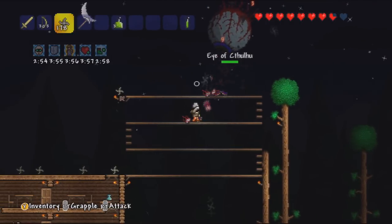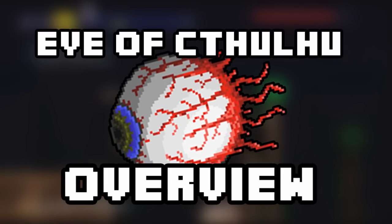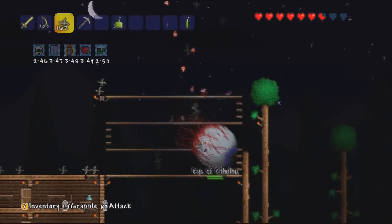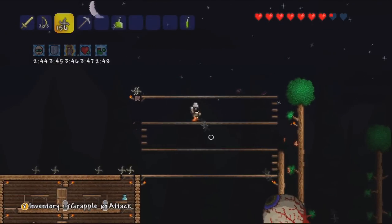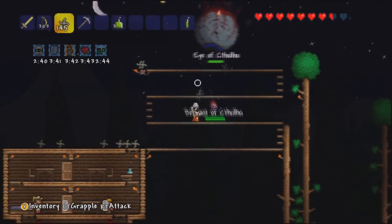This video is going to be covering one of the first bosses in Terraria, which is the Eye of Cthulhu. For all those who are quite new to the game, this video should tell you about the boss, how to spawn it, how to kill it, why you should kill it, and generally just give you an overview of one of the first bosses in the game.